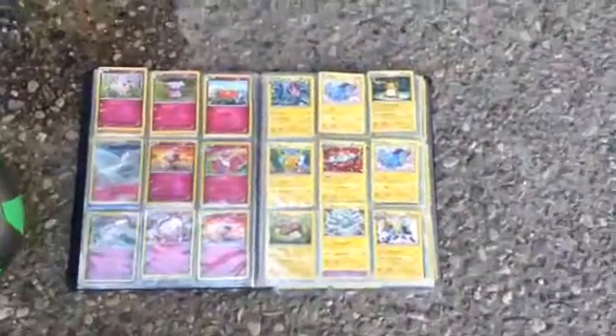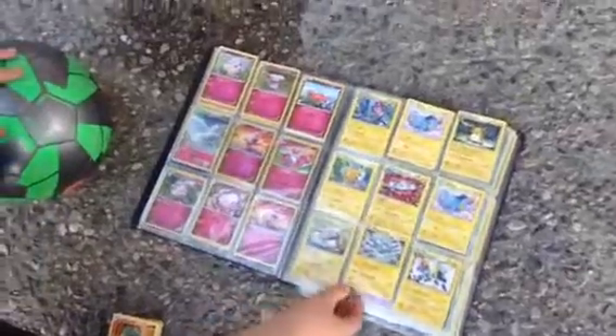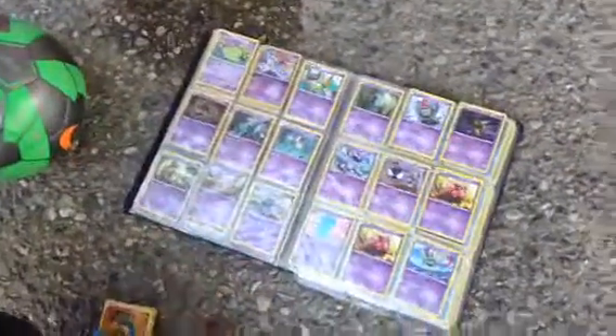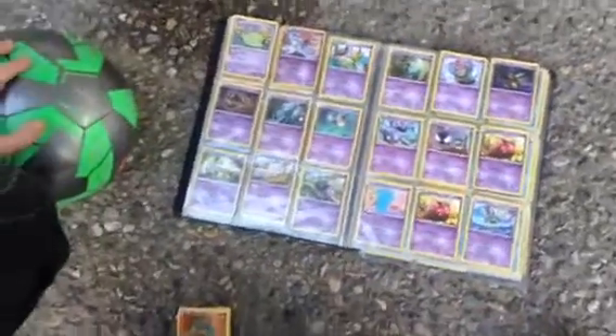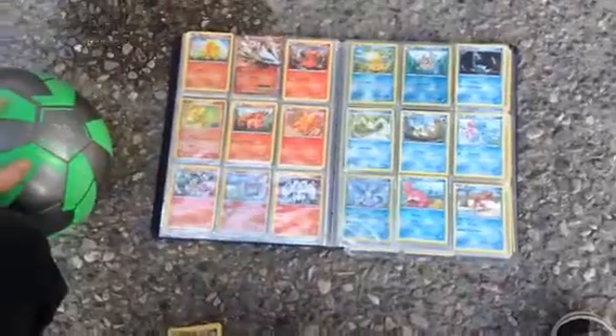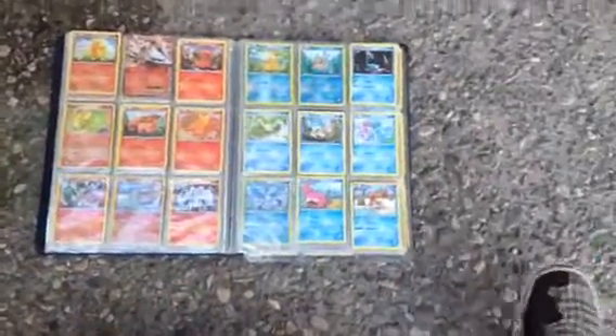And that's over here — fairy type and electric. And then here's the electric. Electric. And these are the Illuminatis, you know? Next page: fire. And more water. And there's a legendary Pokemon!